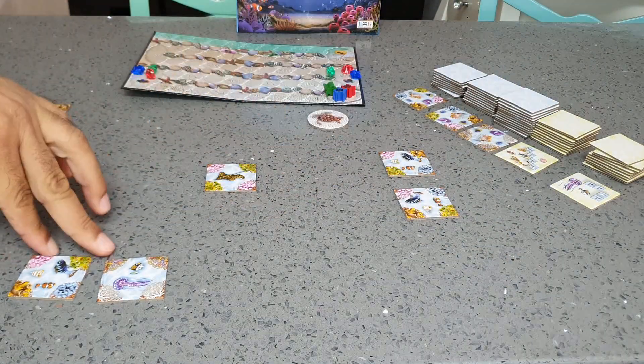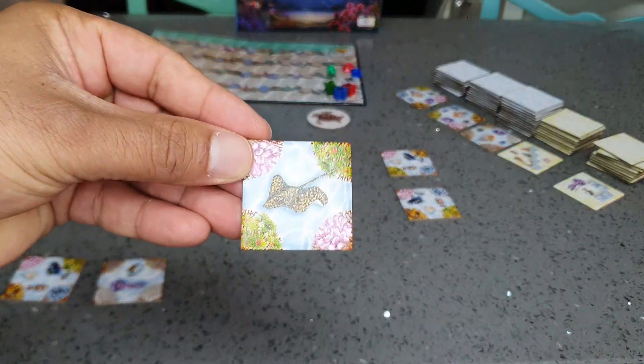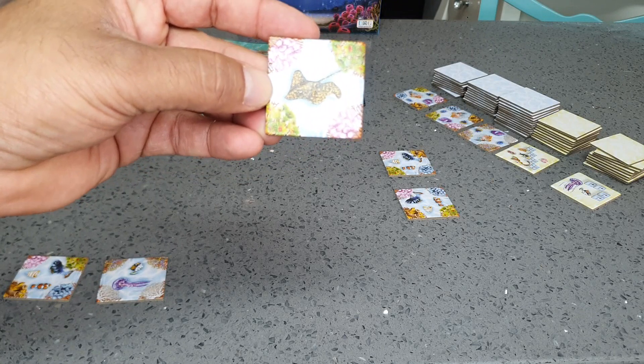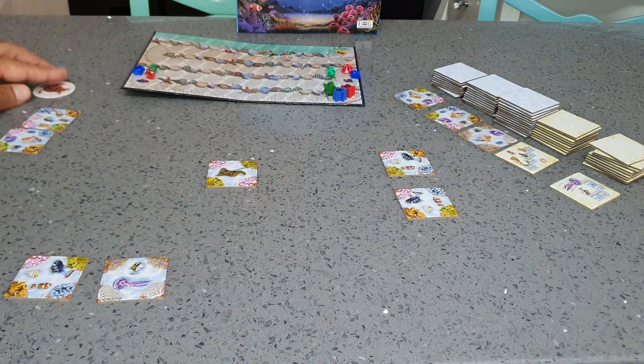Each player gets two blue tokens and you take one blue token with one animal. Solitaire animal — you have a shark and an octopus. Give the first player token to one of the players and we can start the game.